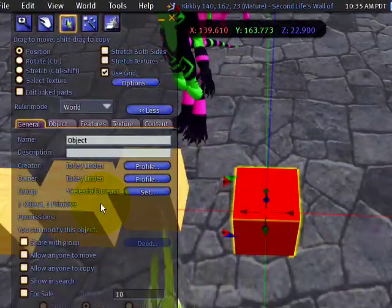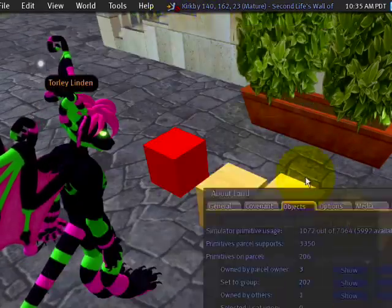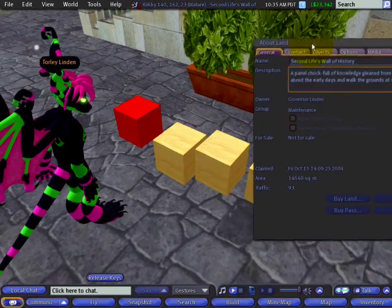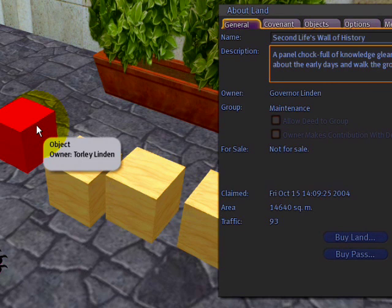As we watch these objects, remember this one's the odd one out — this one is set to the other group. For comparison's sake, let's just pop this open and have it on the side here. Remember the group is maintenance, and we are looking for this one to be auto-returned.